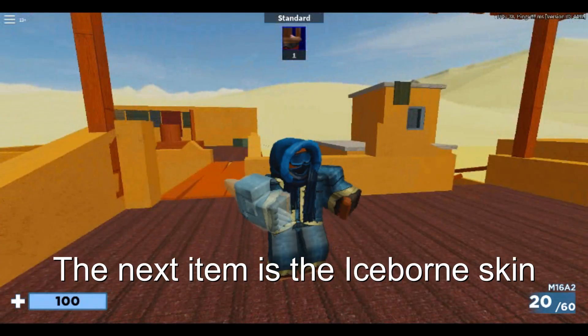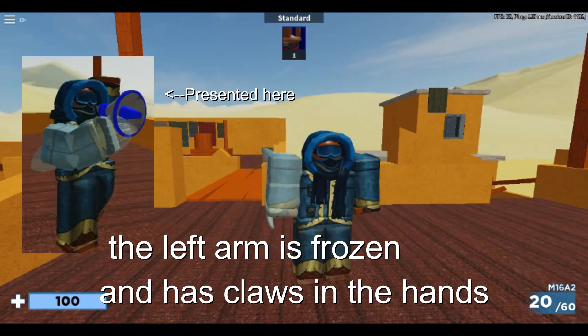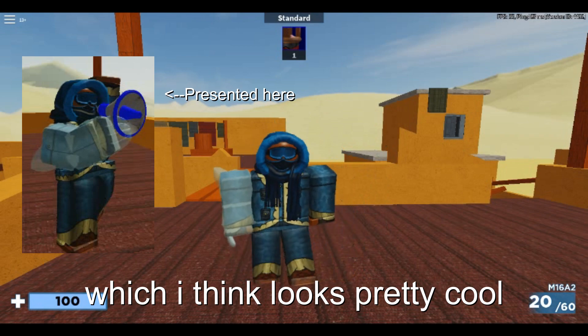The next item is the Iceborne skin. The skin has a coat on with goggles and a mask. The left arm is frozen and has claws in the hands, which I think looks pretty cool.